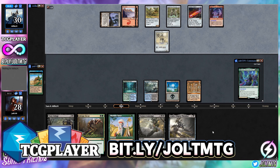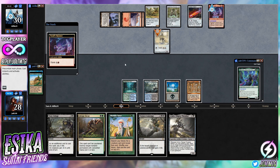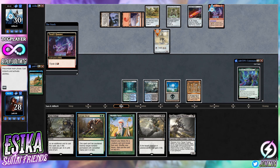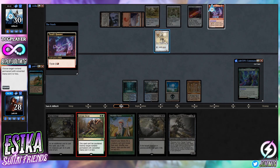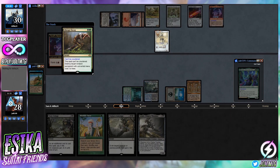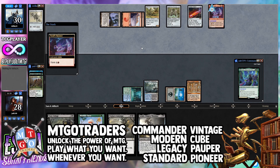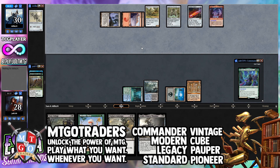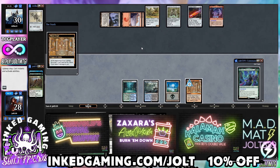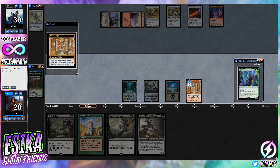Quick shout out to our sponsors: TCGPlayer — if you're looking for Kaldheim cards or whatever you need, they've got you covered. That's going to be the Hammer on the battlefield. Let's go Abrupt Decay to take care of Palladium Myr and slow roll any crazy stuff they're going for. Quick shout out to MTGOTraders for all your digital MTG needs, InkedGaming.com slash Jolt for 10% off playmats, and I started a Patreon — link in the description below. It is officially free time.